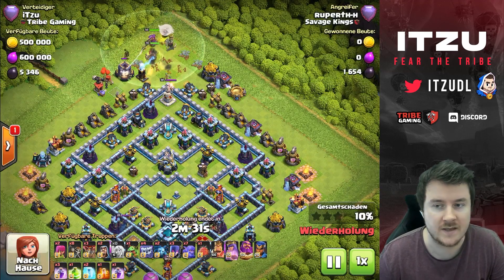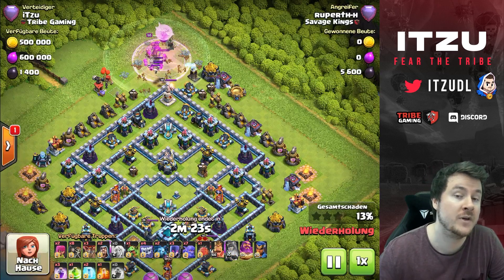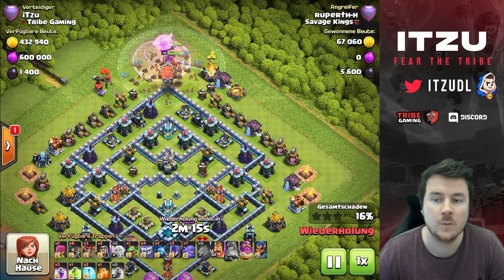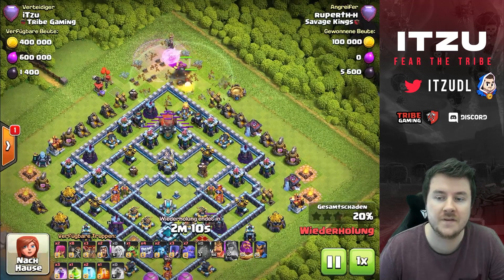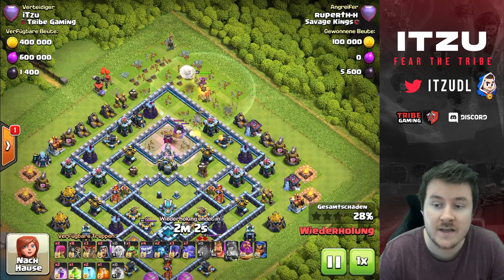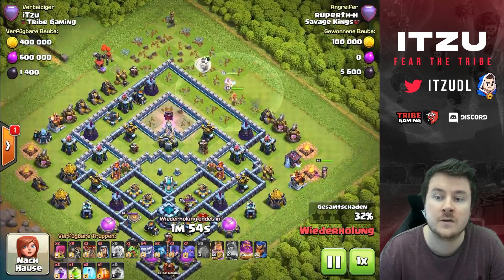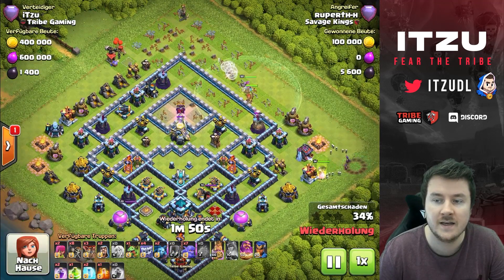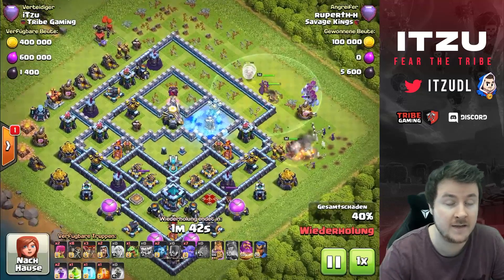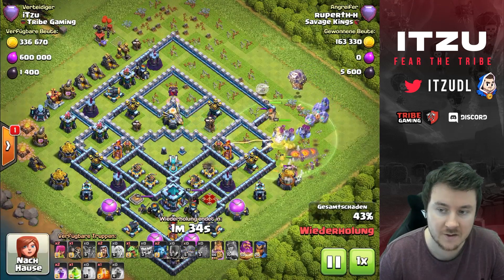A lot of people underestimate the power of the warden — especially with the ground skeleton trap coming up, they can't burst the warden because the skeletons are tanking for it. This guy already lost his queen ability. Now he's coming in with the Yeti blimp targeting the Eagle Artillery and the scattershot in the second row, which is actually clever — the queen can walk the entire flank because the scattershot is now down and her only danger is the air defense. Now we can see why I stacked the Giant Bombs on the right side. He's trying to wallbreak in at the air defense.